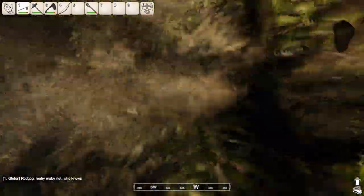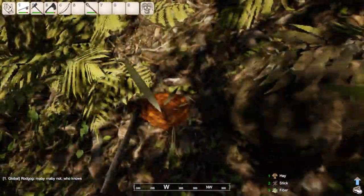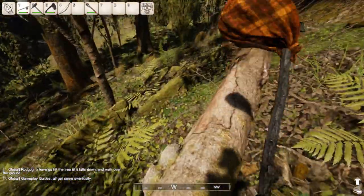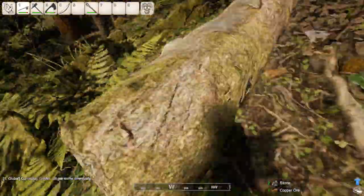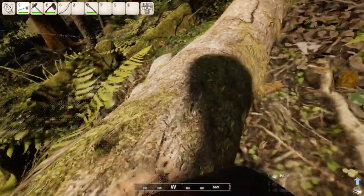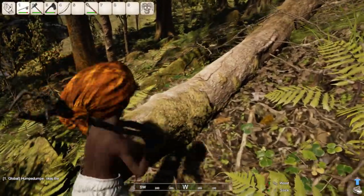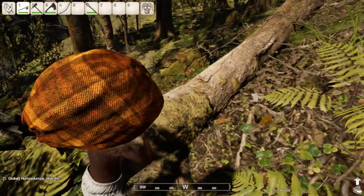For instance, I can just hit the ground with it, and as you can see, from hitting the ground I've picked up hay, sticks, and fiber. You can also hit pollen trees and trees with the hobo stick to get sticks and wood, if it should decide to start working. Sometimes if you don't actually hit the tree itself, but hit the ground next to it, you can get some other resources.